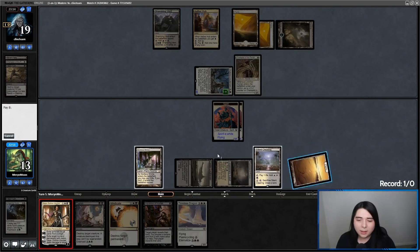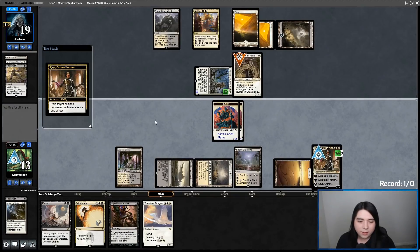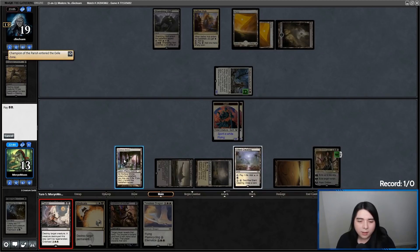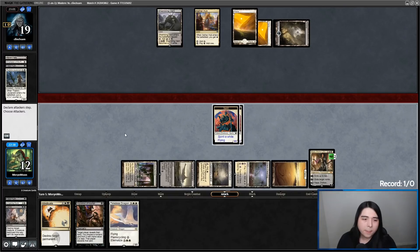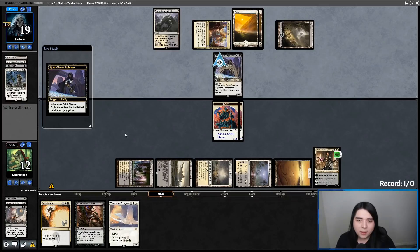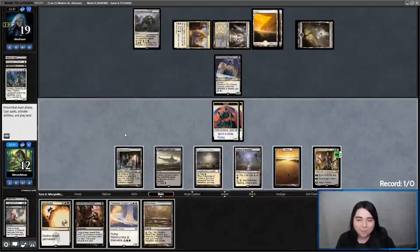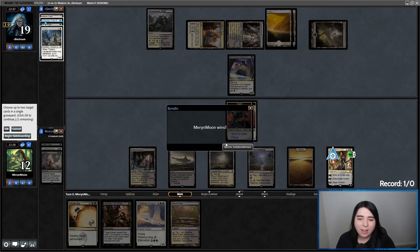I think let's go Kaya and exile the Champion. Then Demonetization on Thalia. Let's keep a chump blocker back — they might have a removal spell, so I'm saving both of these back until I can get this Timeless Dragon out to protect my Kaya. Gladecover Scout Siphoner — I love that card, it's another Bob, another card that doesn't see enough play. Exile that and Push, and we'll save the Champion in the graveyard next turn. They just scoop it up — they don't like our five-card hand. And they scoop the whole round.